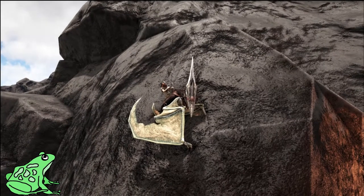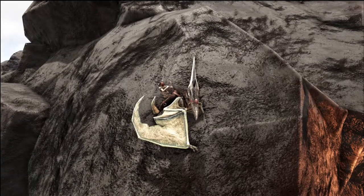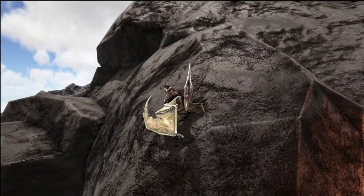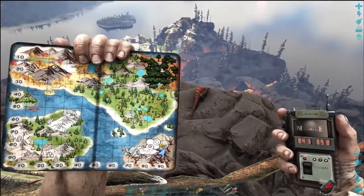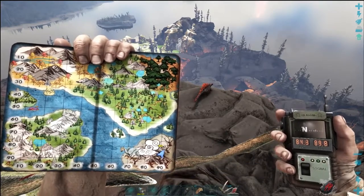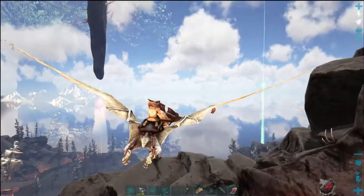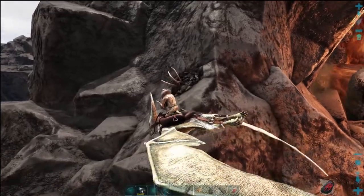Hey everybody, it's FatFrog, and today we're going to look at where the basilisks spawn on the Fjordor map of Ark Survival Evolved. We've got one right down there, but they all spawn on the volcano. We happen to be right at 84.3 degrees latitude and 89.8 degrees longitude. You won't usually find them on the side of the hill like this — you can see that's what they look like when they're underground.